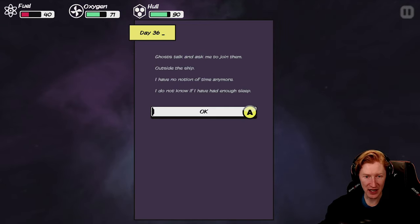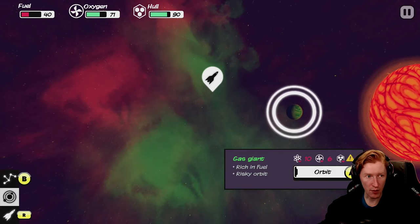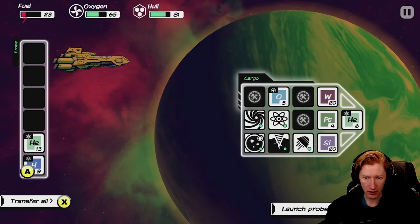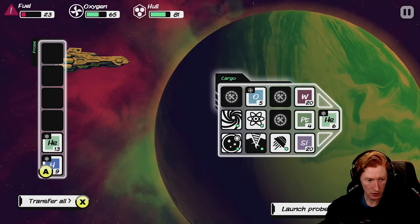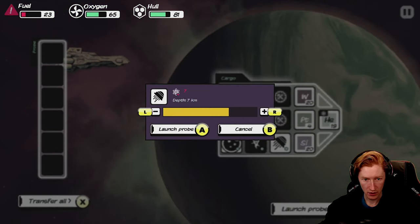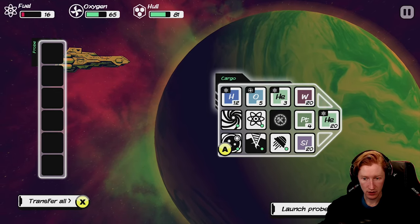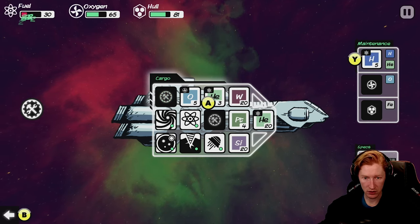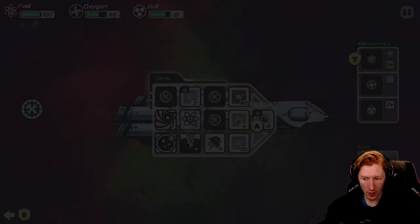Something called Ghost Talk asked me to join them outside the ship. I have no notion of time anymore — I don't know if I've had enough sleep. It's a risky orbit, and we need fuel. We probed and got fuel — let's transfer all. We can launch the probe again. We need more fuel, so let's probe again — going super deep.